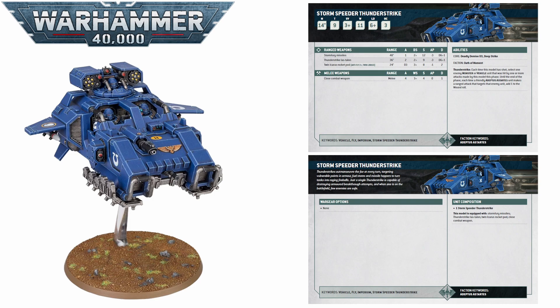Up next we have our first vehicle: the Storm Speeder Thunderstrike. This is a fantastic anti-tank unit for the marines, but also one of the best buff pieces we have access to. Its own profile is really solid — two shots from the last talons hitting on 2s at Strength 9, minus 3 AP, d6+1 damage; a shot from its storm fury missiles hitting on 2s at Strength 12, minus 3 AP, d6+1 damage; and an extra d3 Strength 8 shots at minus 1 AP, 2 damage. Between four and six shots, three being specifically good at taking out enemy armor. For 160 points on a Toughness 9, 11-wound platform with a 14-inch move, that is not dreadful.